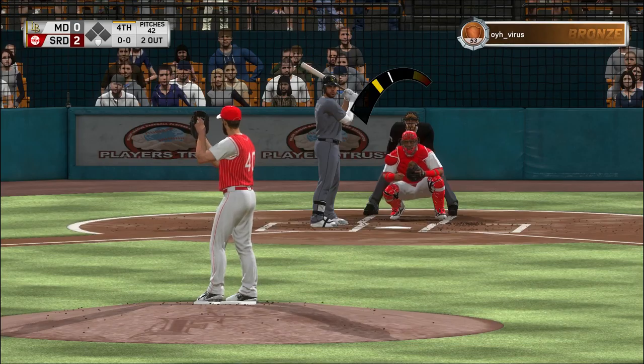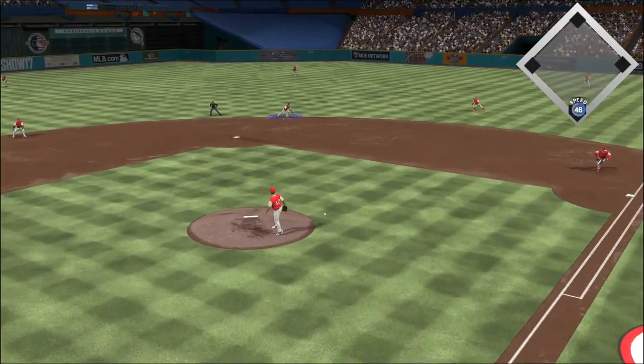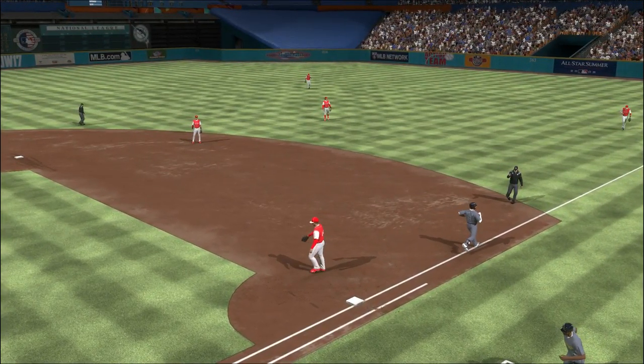Third baseman Mike Moustakas now comes into this at-bat, 0 for 1 in the ballgame. Hit sharply on the ground — Turner has it — throw to first will get him easily and the side is retired.